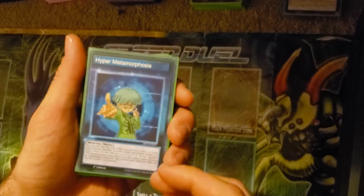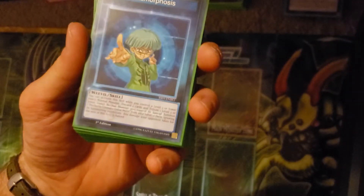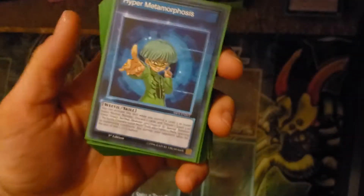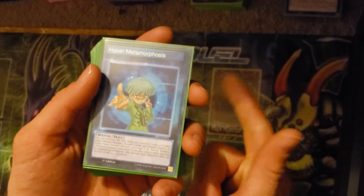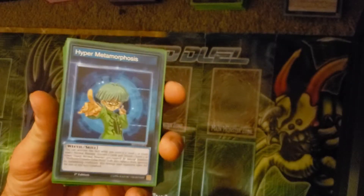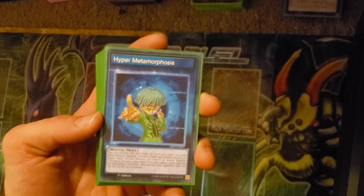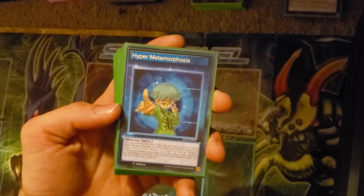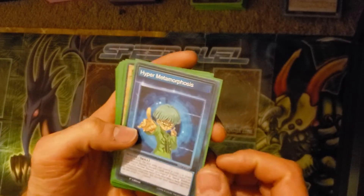For anyone who watched the anime, you'll be very familiar with the Weevil versus Joey duel, where Weevil sat there and used Petite Moth, Cocoon of Evolution, and somehow kept his bug alive for several turns. It's dumb. No one does that now in Speed Duels — it's 2019, we rapid turbo that out.